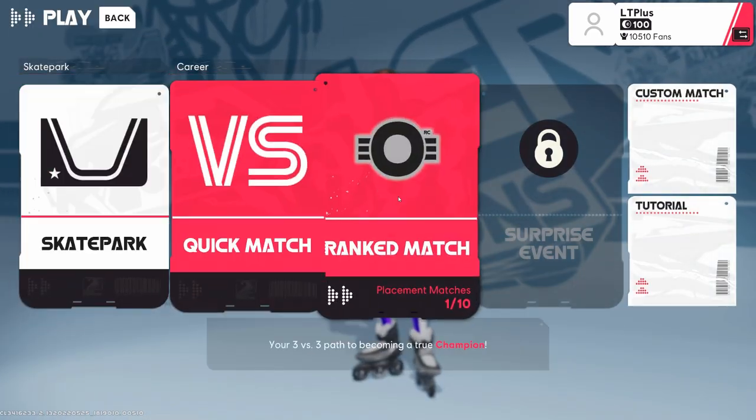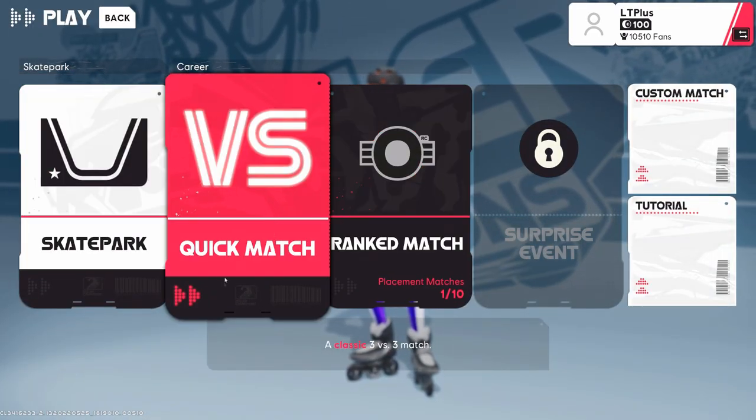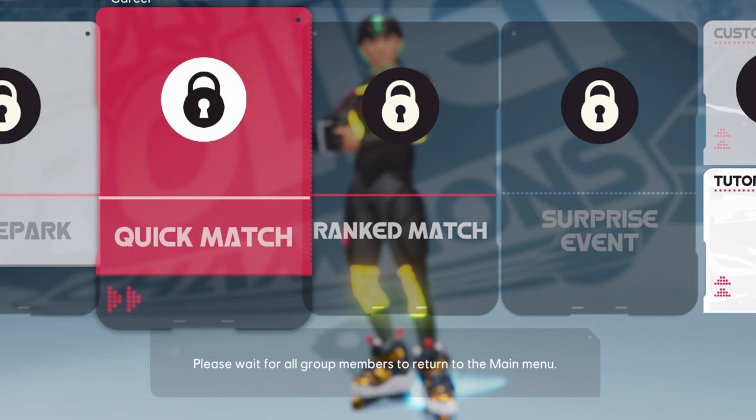What will happen when you go to quick match is it will be grayed out and say that the person is in the main menu, etc. So it won't let you queue.